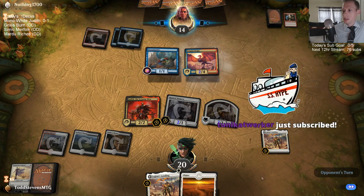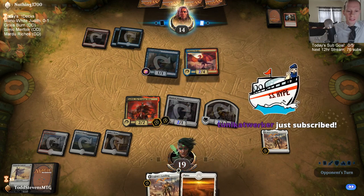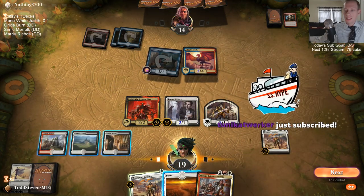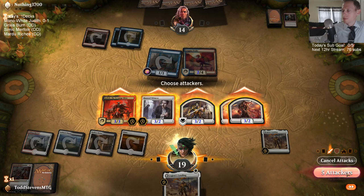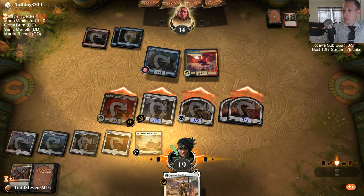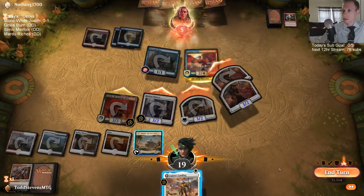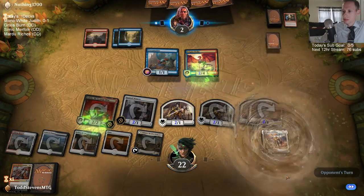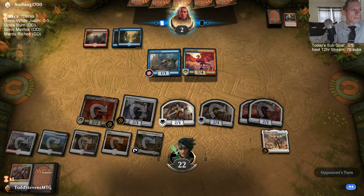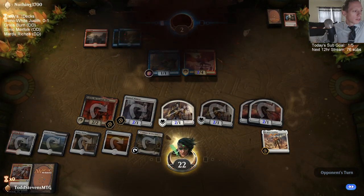Enigma Drake is kind of really difficult to get through. Welcome Tanika for the second month in a row! That was a perfect draw step — couldn't have been better. There you go, first win of the day. 75-75.